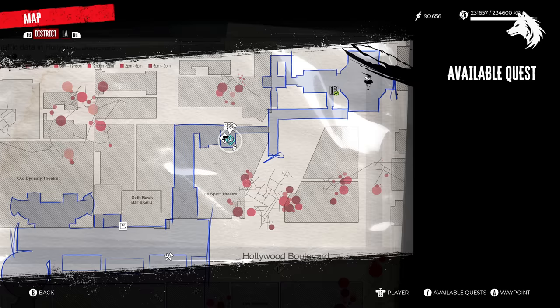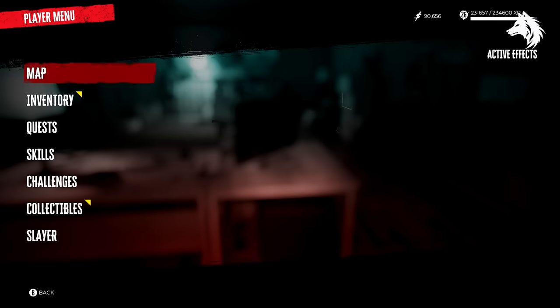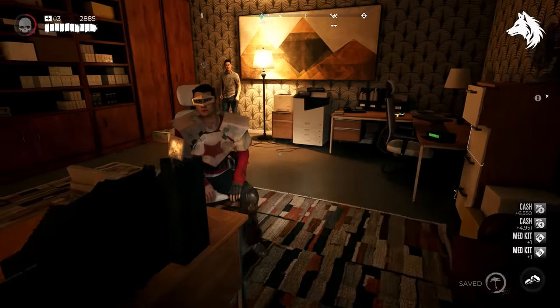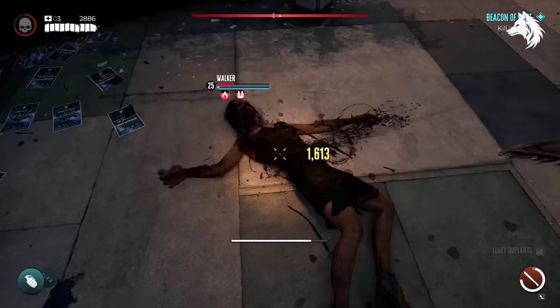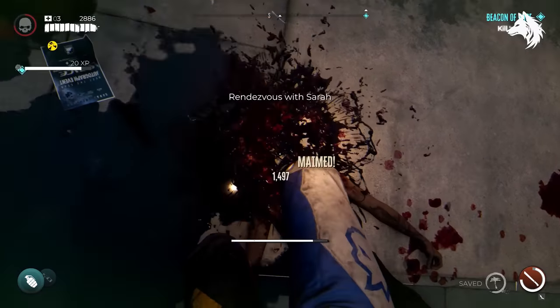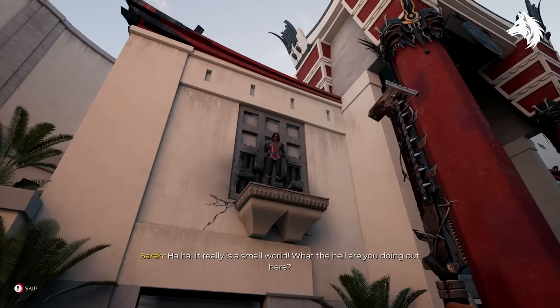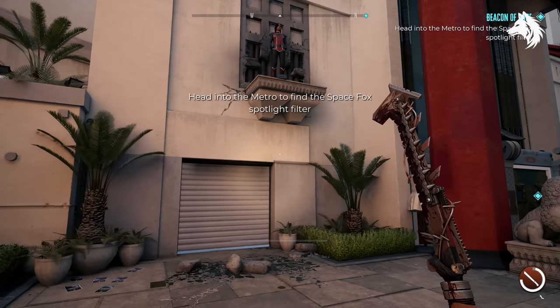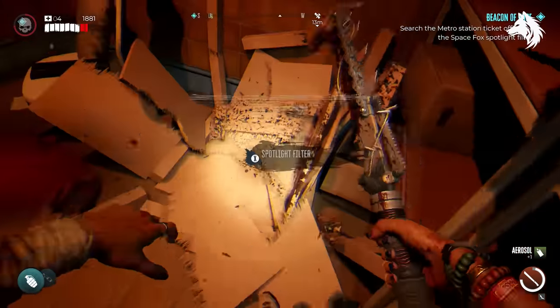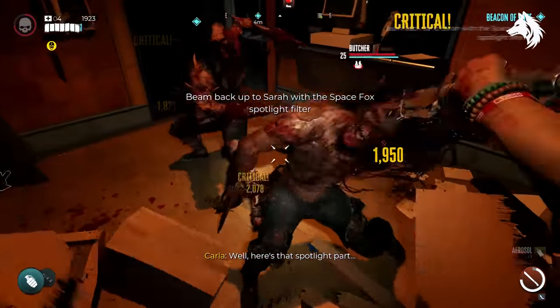After this is done, Sebastian will show up straight away in the Hollywood Boulevard safe house and you can talk with him to start the final side mission, A Beacon of Hope. You must track down Sarah, defend her from zombies, head to the subway to get the Space Fox spotlight filter, and again defeat the zombies and install the spotlight. After this is done, head back to Sebastian to get your ultimate reward — the legendary sword, The One.